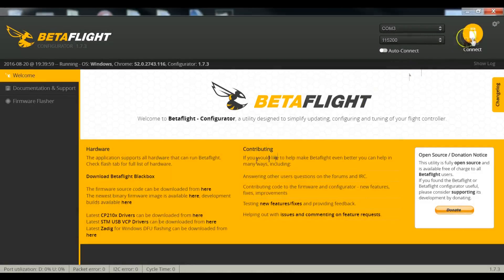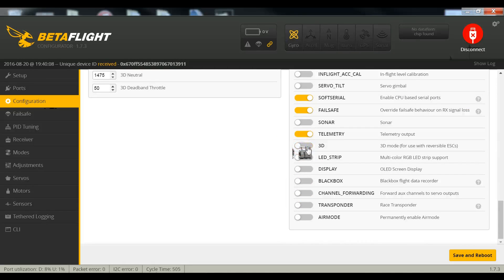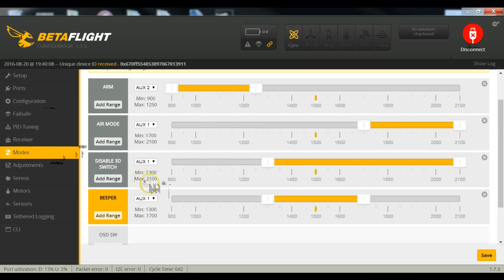Let's get into Betaflight. Connect that bad boy up, scroll on down, you're gonna need to enable 3D. These are the settings that I used — they work okay for 3D flying, but I haven't really tweaked them. They work for this exact purpose. Let's hop on over to Modes.